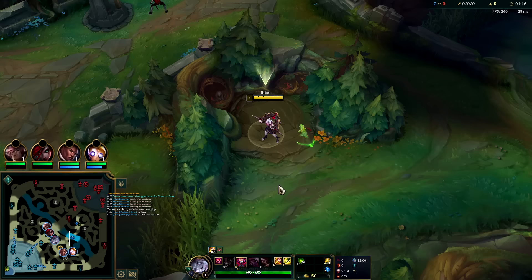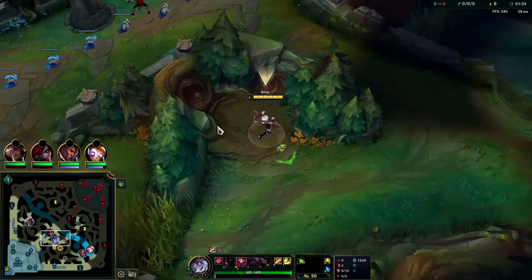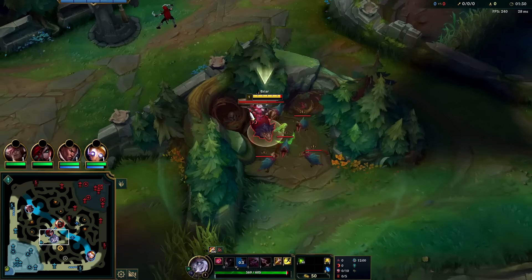For runes we have Helloblades for the burst, Sudden Impact, Eyeball Collection, Treasure Hunter, and free boots. Going with double AD and health — you can go attack speed, AD, and health; it doesn't make a huge difference either way. We're already going to have so much attack speed from Helloblades that we can shred down squishies very quickly.